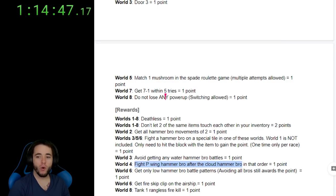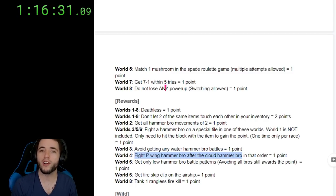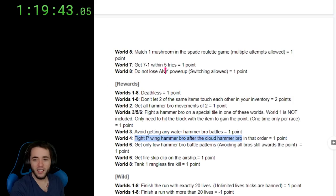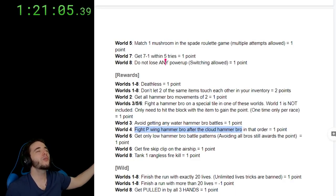And if you decide to use a fire flower, you should be rewarded — so wrangless fire kill is still in the tournament. There is a new wild category: finish the run with exactly 20 lives. Unlimited lives tricks are banned. If you finish the run with more than 20 lives, you lose a point — because I love you guys so freaking much. You're welcome.